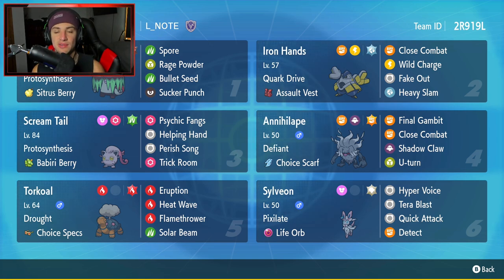If you want to rent this team yourself, the rental code is at the top right-hand corner. But let's get after it — let's hop on that ranked double ladder and grab some wins with the Scream Tail Trick Room team.